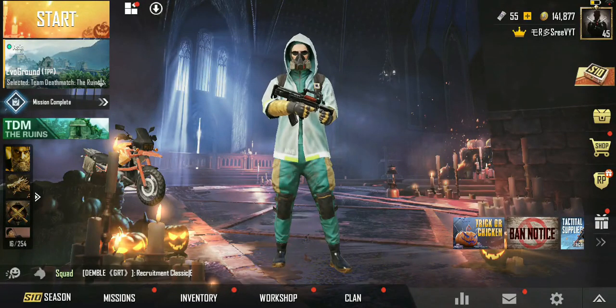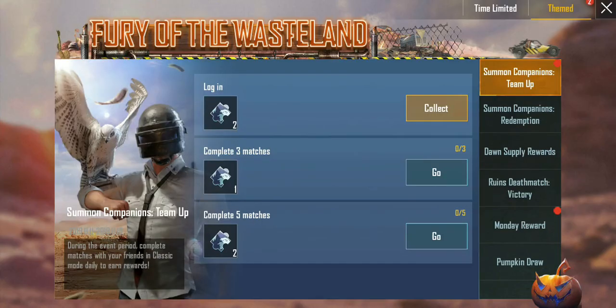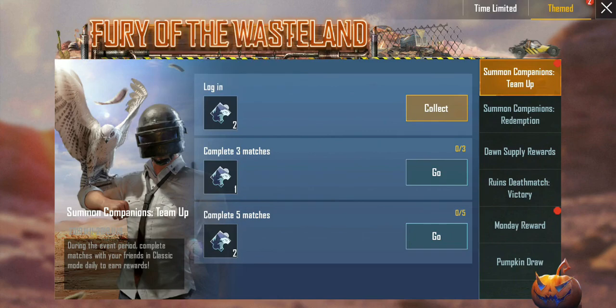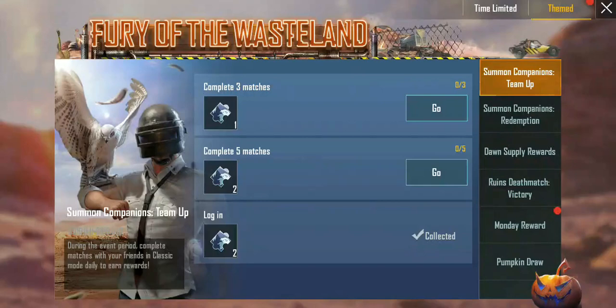The first step where you can get the scrape coupon is in the event menu. If you go into the event menu, you can get two scrape coupons - that is the companion shard. You get two for login, and then if you play three matches you will get one, and if you play five matches you will get three - that is a total of five scrape coupons right there.